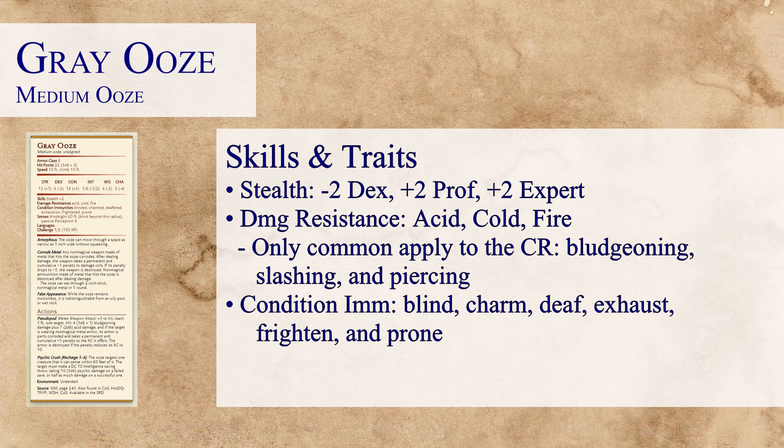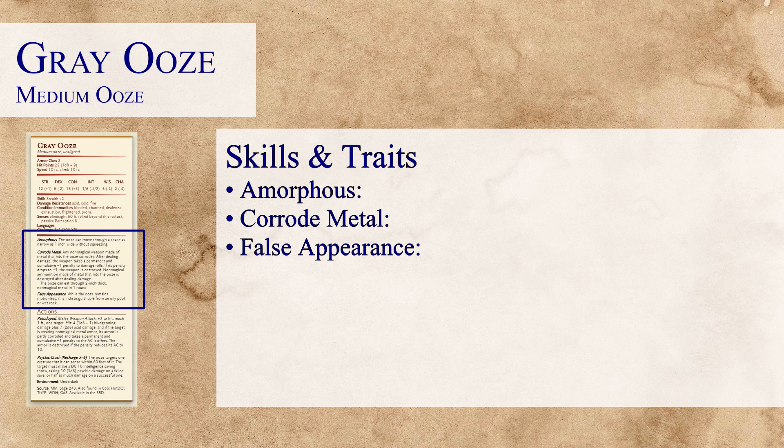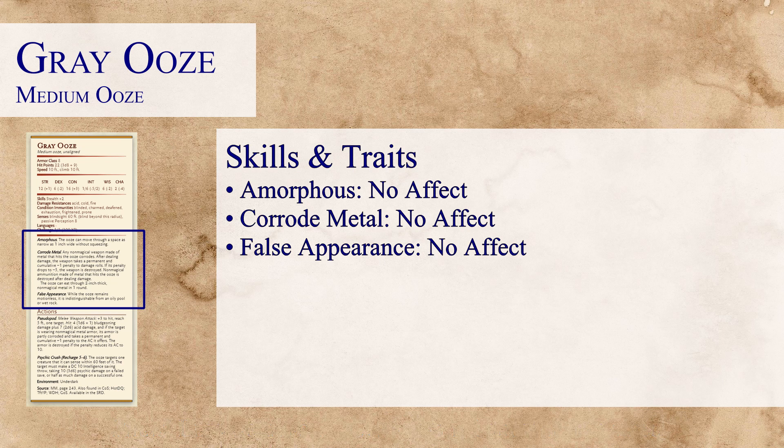Now let's take a look at the traits. The Grey Ooze actually has three traits: Amorphous, Corrode Metal, and False Appearance. When we look at the monster traits in the Dungeon Master's Guide, we find that all of these traits have no effect on the monster's CR. The one thing to note though is Corrode Metal, which is going to be a nightmare for lower level players, especially because if the armor and weapons are not magical, with every hit the weapons and armor will be destroyed over time depending on how strong the equipment is.